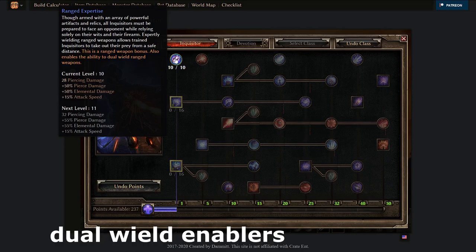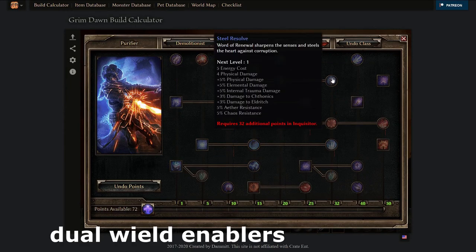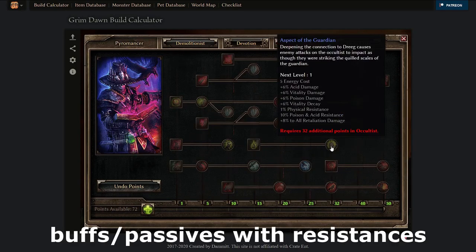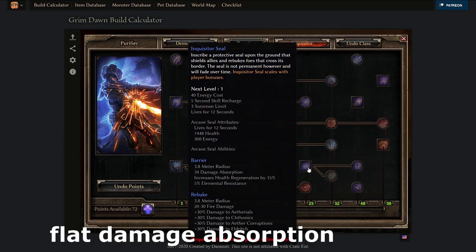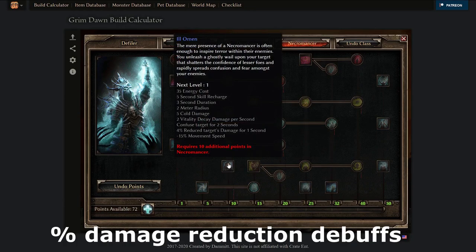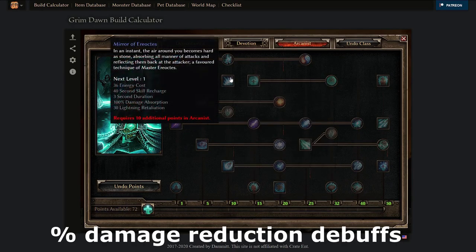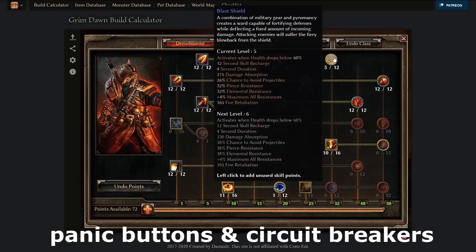Also, Inquisitor's Ranged Expertise lets you dual wield ranged weapons, and Nightblade's Dual Blades lets you dual wield melee weapons. Look for abilities that fix your resistances, like Steel Resolve in Inquisitor, Oak Skin in Shaman, Decorated Soldier, Scars of Battle, or Aspect of the Guardian. Other good defensive layers include flat damage absorption — in Ascension, Inquisitor's Seal, or Blast Shield — percent absorption such as Maiven's Sphere of Protection or Possession, and enemy damage reduction. Note that damage reduction debuffs don't stack with themselves.